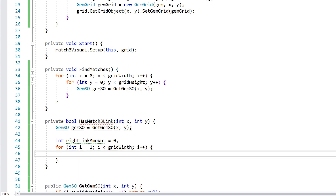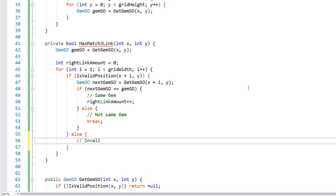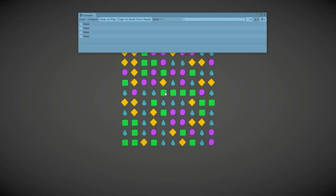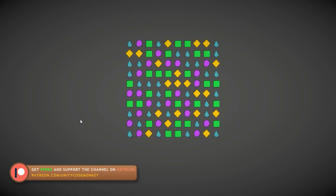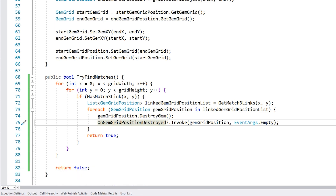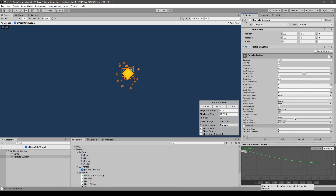Working on the logic for matches took a bit of thinking, but afterwards it's quite simple. Since the game lives on a grid, it's easy to look at the grid neighbors. Take a certain grid position, then look at how many gems of the same type are right next to it — checking left, right, up, and down. Keep a counter of how many of the same type are together, and if it's more than three horizontally or vertically, we have a match. After finding a match, simply go through all the linked gems and destroy them. I added an event to the underlying gem grid object that fires when it is cleared, and the visual listens to that event and destroys the visual game object.